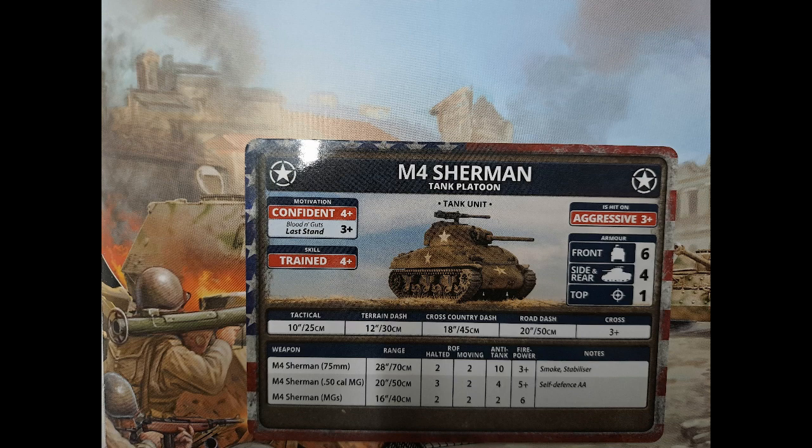Going from mid-war, the Americans are still aggressive with their Shermans. They're trained now because they've learned how to use them. They're still confident, but they do have a three plus last stand now with the Blood and Guts special rule. It's front six, side four, so there's a lot more big guns out there now that will punch through a Sherman, but you will have a lot of them, so use them wisely and use your smoke wisely to screen your advance. The AT-10 gun is effective against other medium tanks, but against the heavier stuff - the Tigers and the Panthers you're going to be up against in late war - you will struggle unless you go for the side, but that's what the M10s are there for. Against infantry you should be decent enough as well because you've got 50 cals and regular machine guns on your tank.